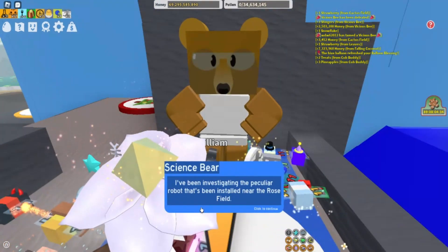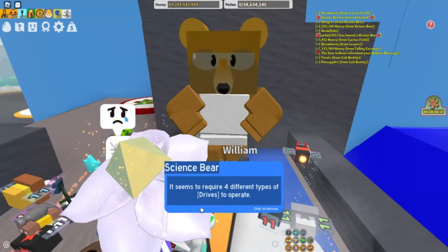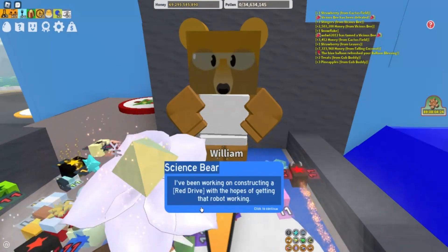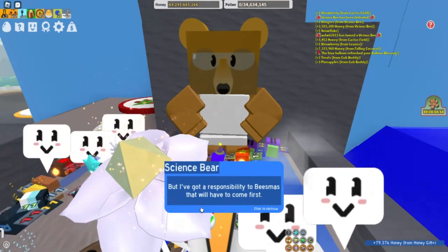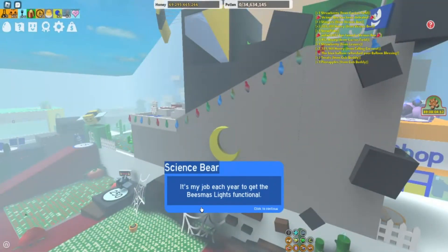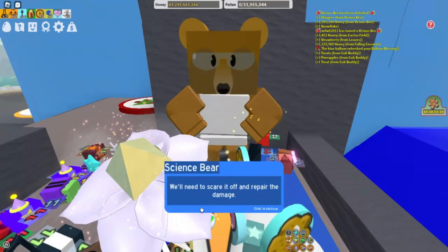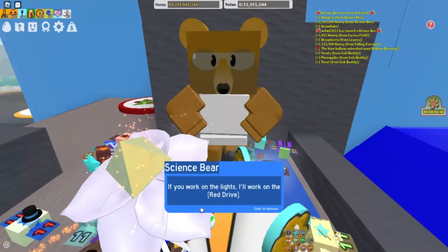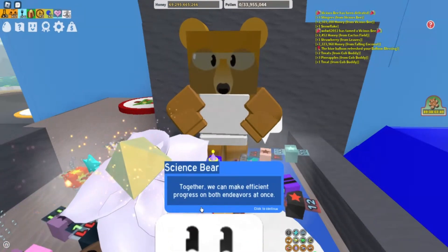Science Bear says: I've been investigating the peculiar robot that's been installed near the Rosefield. It seems to require four different types of drives to operate. I've been working on constructing a red drive with the hopes of getting that robot working, but I've got a responsibility to Beesmas that will have to come first. It's my job each year to get the Beesmas lights functional, but they keep going out. I think I've identified the problem — the Windy Bee has been knocking them around with its gusts. We'll need to scare it off and repair the damage. If you work on the lights, I'll work on the red drive. Together we can make efficient progress on both endeavors at once.